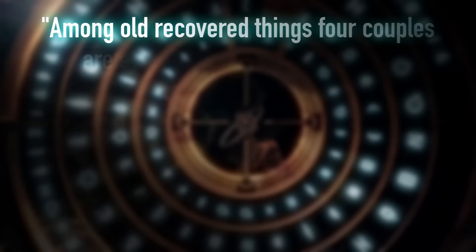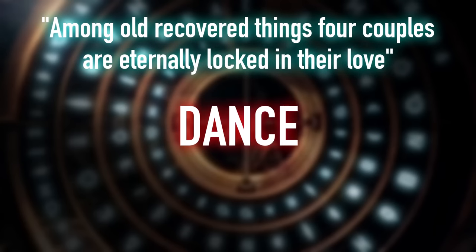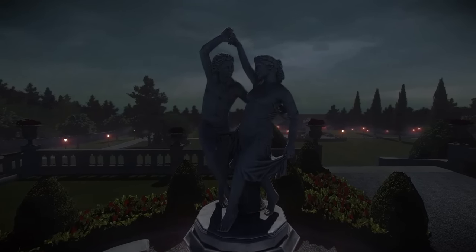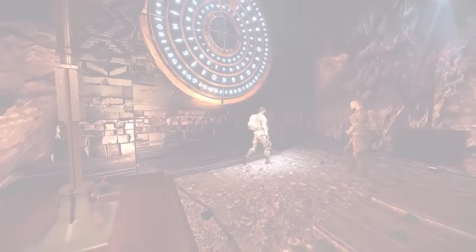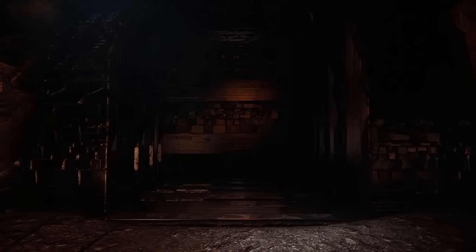"Among old recovered things, four couples are eternally locked in their love" — the final riddle, the answer to which is dance. Honestly, I have no idea about this one, and it's almost impossible to discover how it was ever solved, as that information simply doesn't seem to exist online. Old recovered things include the coffers, medallion, and obsidian plate, but nothing about these images screamed dance to me, so if you know how the Seekers got this one, let me know in the comments below.